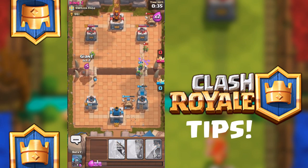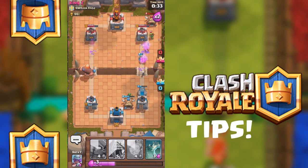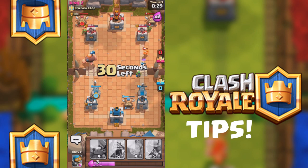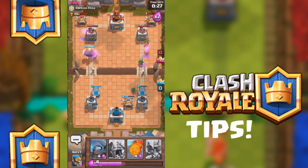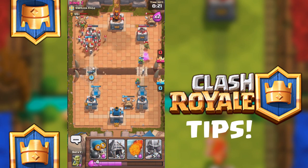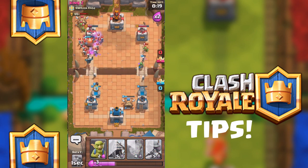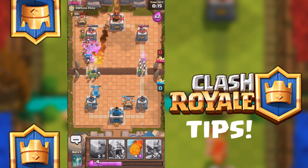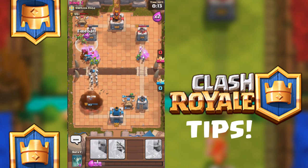Now we're going to try rushing him. He used the lightning ability but that was kind of pointless. We placed a skeleton trap and we placed a giant — giants will ignore all troops, so that's a good unit to have. You should always have a giant in your deck. They'll ignore all troops and just go straight for the crown building.